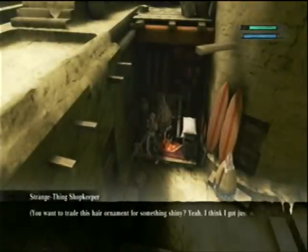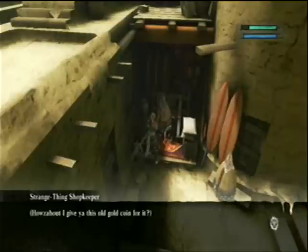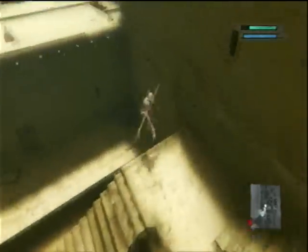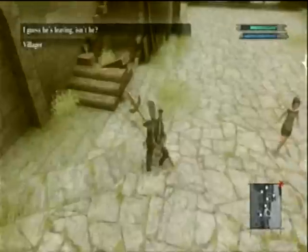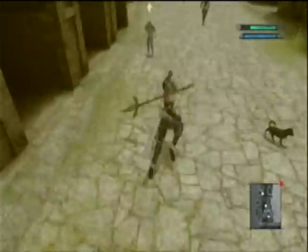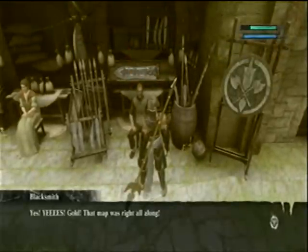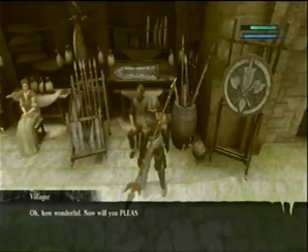Let's talk to the strange shopkeeper. You want to trade this hair ornament for some shiny? Yeah, I think I got just what you need. How's about I give you this old gold coin for it? Obtain gold coin. Alright, so we take the gold coin, give it to the lady, and things happen — things of a side quest complete-y type nature.